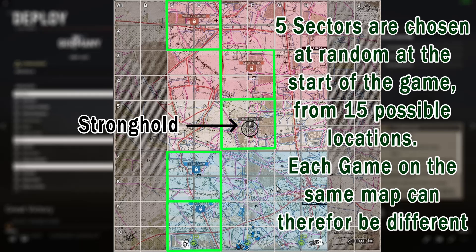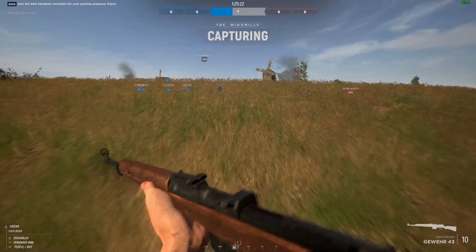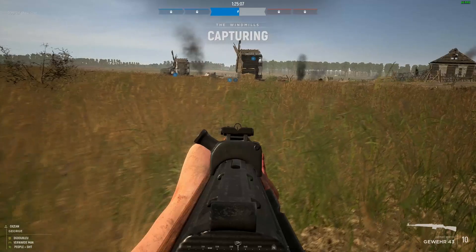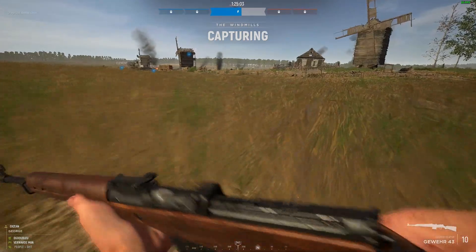Those squares are all 200 by 200 meters, which are in turn divided into nine little blocks corresponding to the numbers on your keypad. Knowing that helps you in calling out things on the map. For instance, you want to call out enemies in D2 numpad 7 — by doing that, even if you're not able to ping, your comrades will know pretty much where to look.